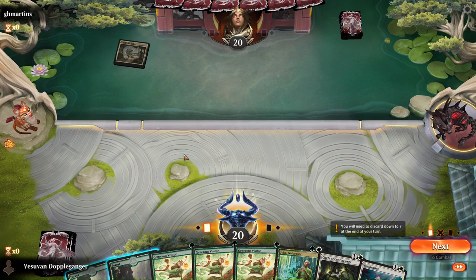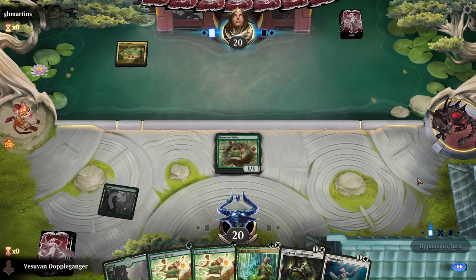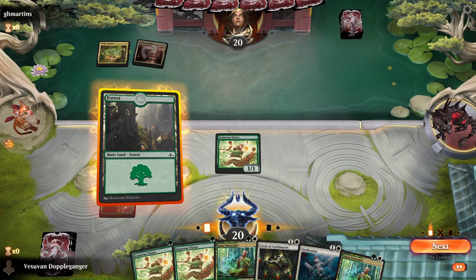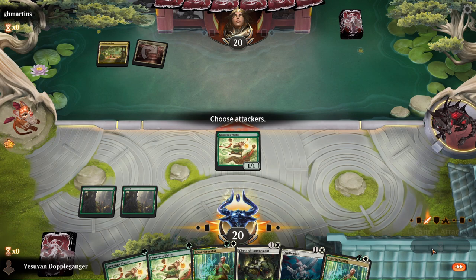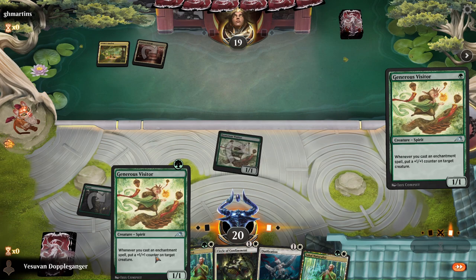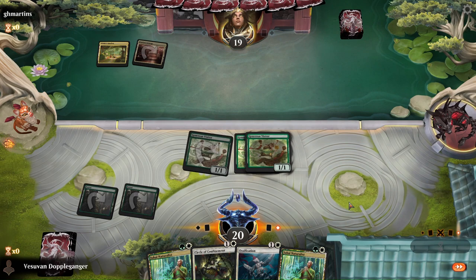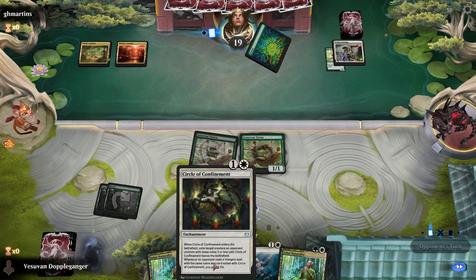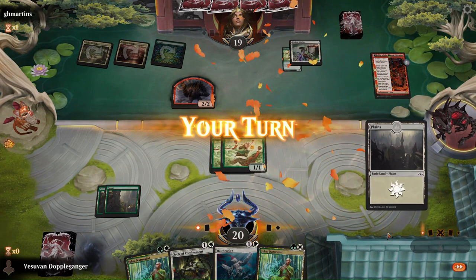Alright, looks like they're probably on Domain. I'm going to attack with Generous Visitor and then play the other two Visitors. Kind of hoping we hit a Plains soon because that unlocks all four parts. It's a very impressive Wayline landing.